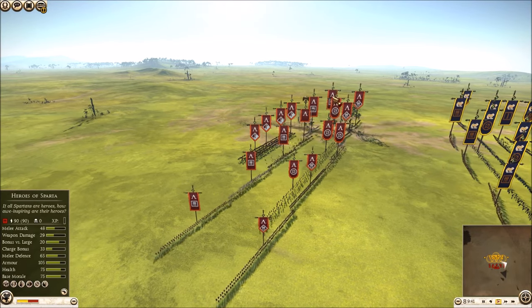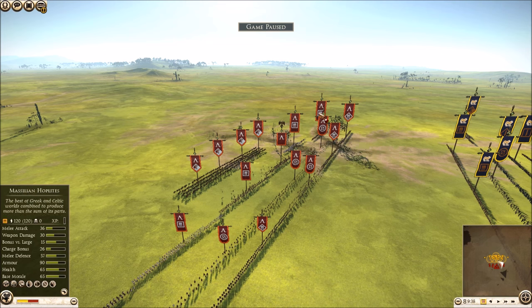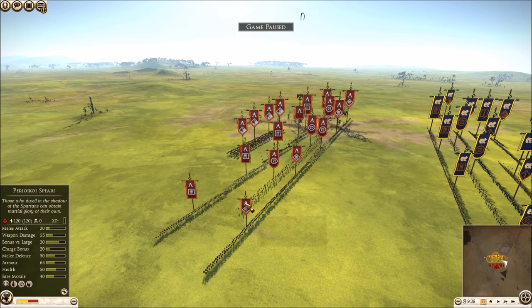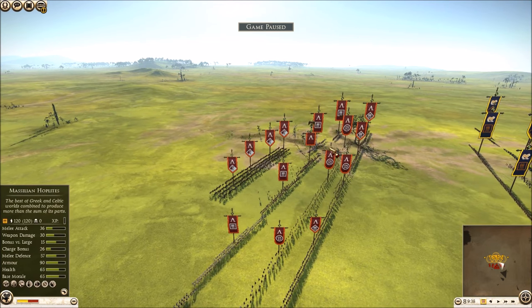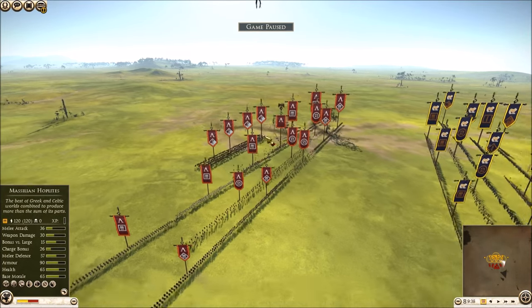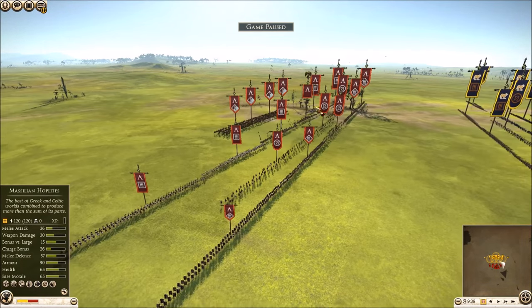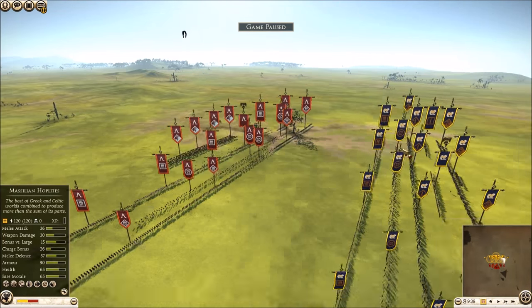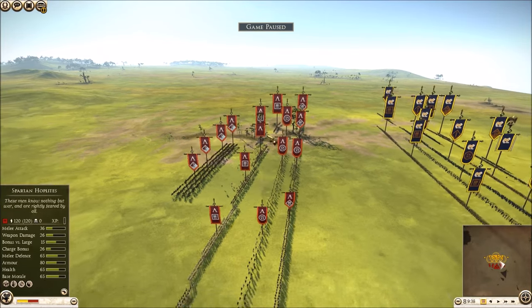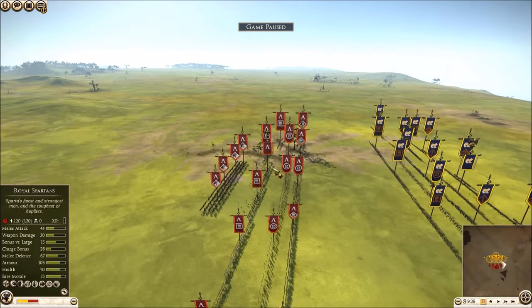Socrates has brought four periodic spears which will be very useful against my cavalry. He has a very strong hoplite core — one Spartan hoplite, one Hero of Sparta, one Royal Spartan, and another Hero of Sparta. He also has three Gorgos skirmishers which are going to destroy my Celtic slingers, meaning I'll need to take the initiative early.